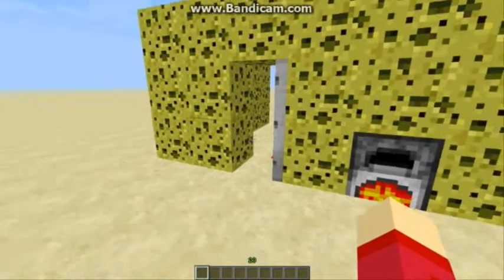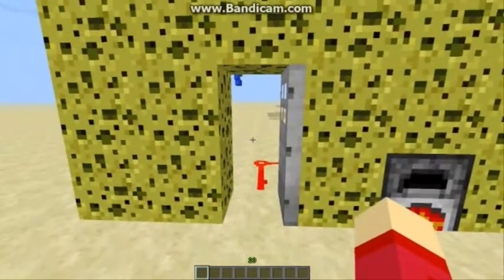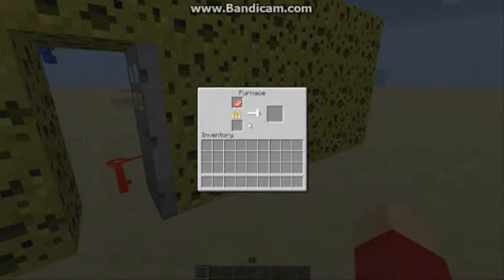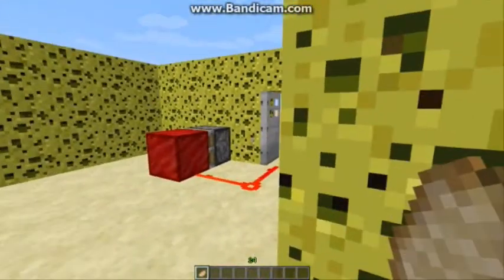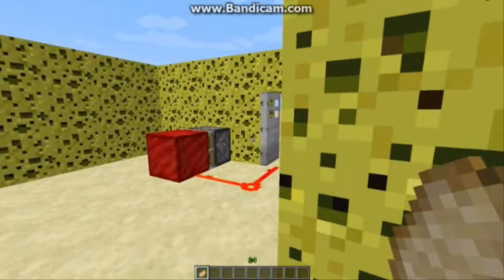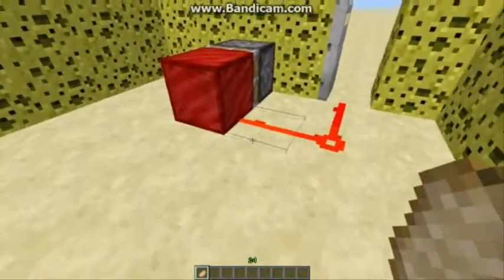Oh my god, the door opened when I started cooking! Let's just take our pork chop and get a button there — and you can see it's just a piston, a power block, and some redstone. Nothing fancy.